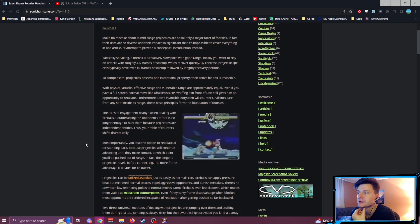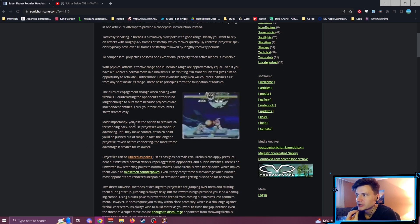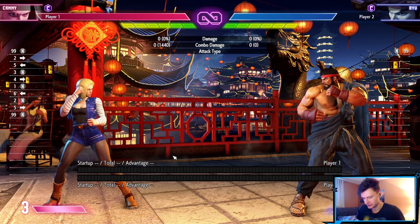So the rules of engagement change when dealing with fireballs. Counteracting the opponent's attack is no longer enough to hurt them because projectiles are independent entities. Most importantly, you lose the option to retaliate after standing back, because projectiles will continue advancing forward until they make contact — at which point you'll be pushed out of range. The longer a projectile travels before connecting, the more frame advantage it creates for its owner.